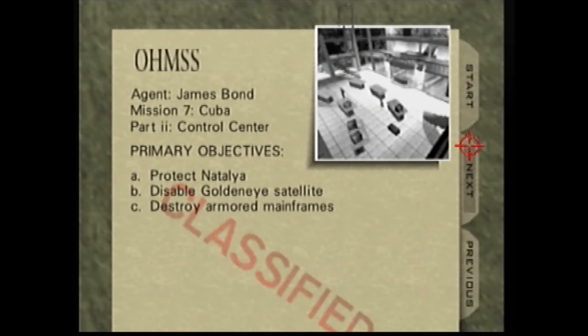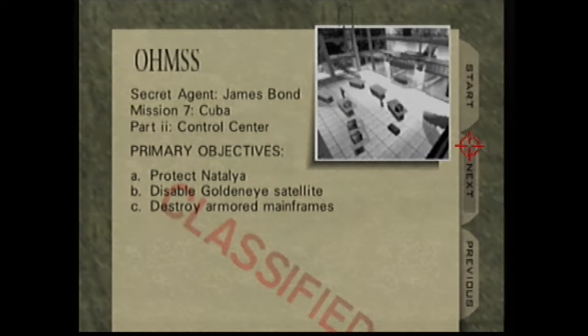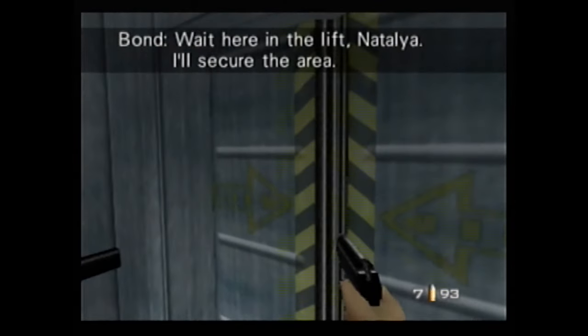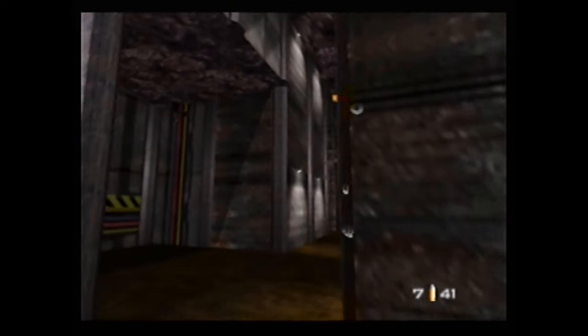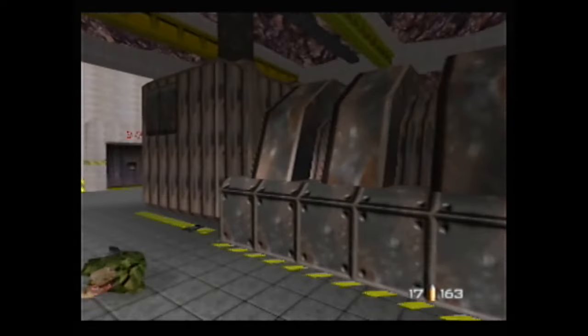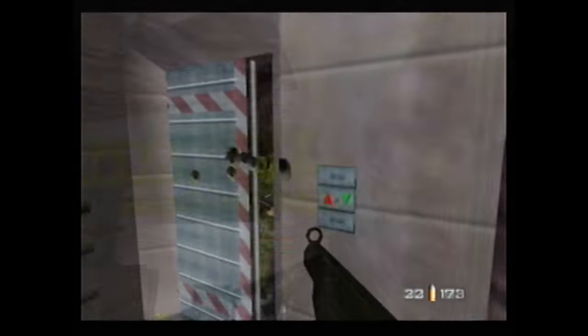Getting into the top five, now things are getting serious. Number 5 is the dreaded Control mission on Secret Agent in under 10 minutes. Things that make this a real chore: first, the length of it. There's no shortcut to the toughest objective — protecting Natalia as she breaches security. You have to be timely with taking out drone guns and soldiers in the first area, careful not to take too much damage. On the way to the control center, you need to move at a good pace because the last thing you want is to make it through a mission like this but just over 10 minutes. Secret Agent makes a big difference — thank goodness it's not on 00 Agent.